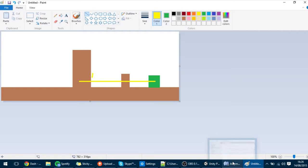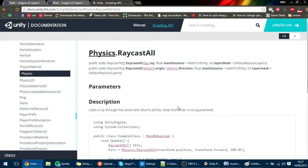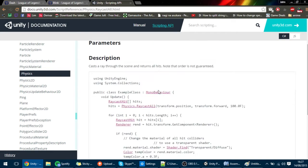So let's do that. We are going to do that with the raycast hull, and as you can see here, it gives us an array of raycast hits — in this case 2D collisions. And that's what we are going to use.